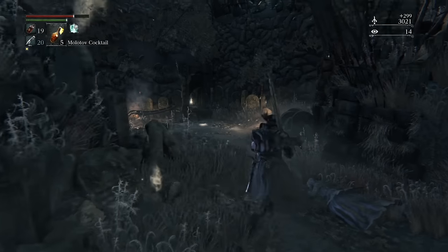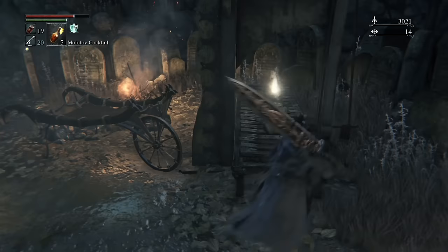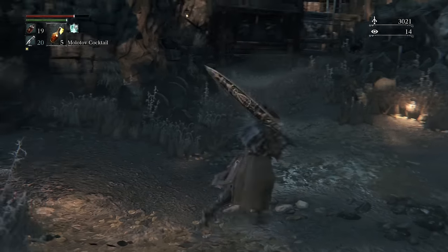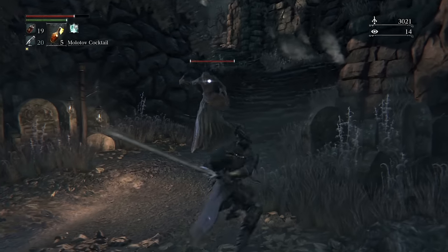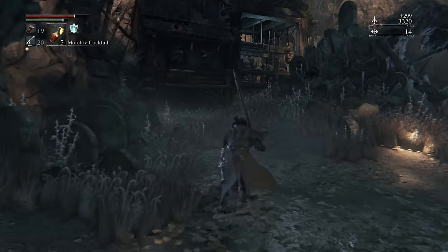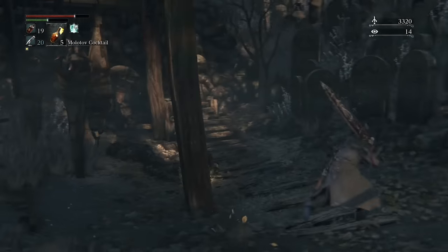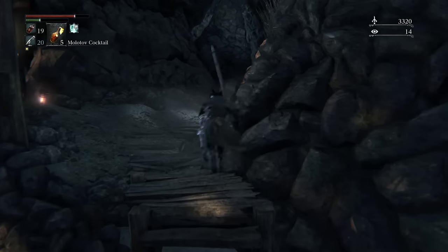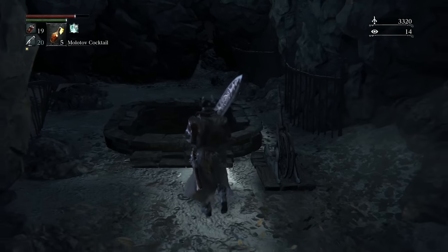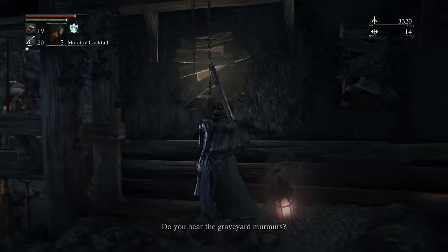There should be some twin shards and an eyeball that we can pick up. Swing out to the inside — there we go. And then go up this way for a madman's knowledge. Now there's actually a shortcut over here that we're gonna unlock a bit later — it's an elevator type shortcut.